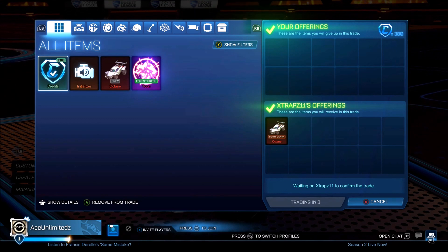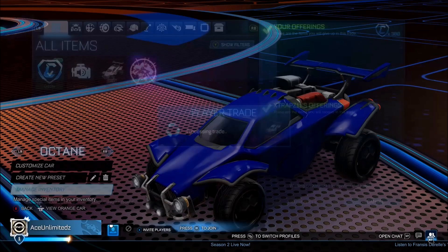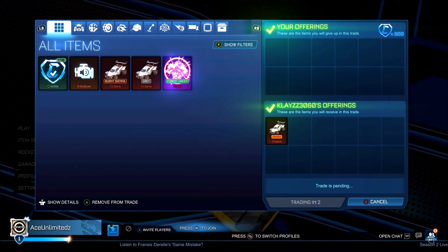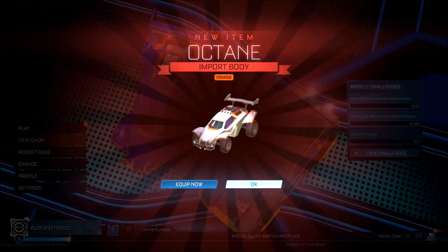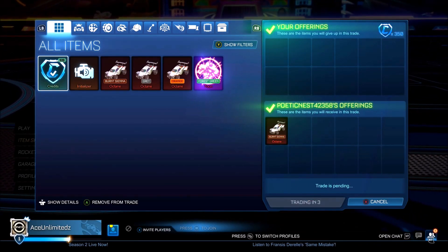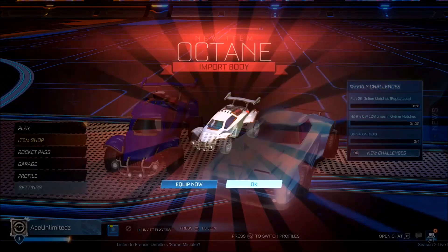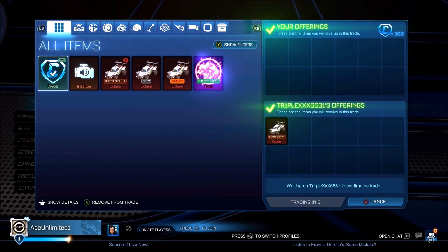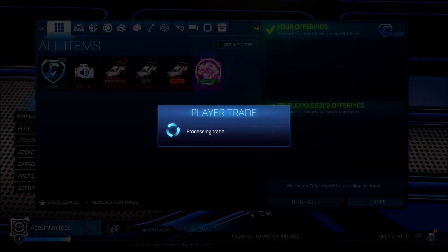In this trade we are getting a Burnt Sienna Octane for 380 credits. Next, we're getting an Orange Octane for 800 credits. Then we're getting another Burnt Sienna Octane for 350 credits, and after that another Burnt Sienna Octane for only 300 credits.